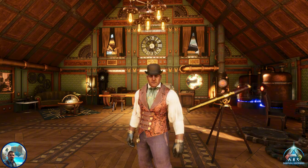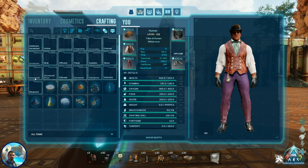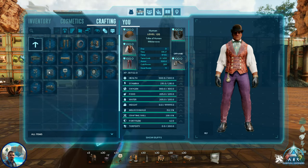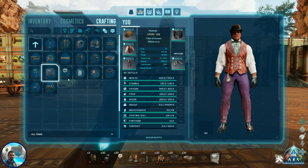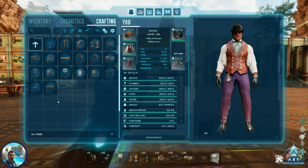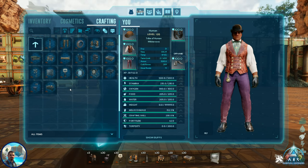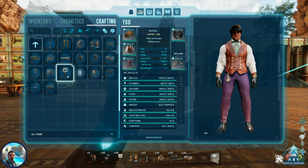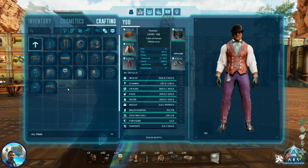So, without further ado, let's get into this. In this mod, you will see, we have to go into our crafting to get to it. It's Steampunk Decor, and all of them have the little AL sign next to it. He does this on all of his mods to make it easier for you to find them when you're using them. As you can see, it has 19 different icons or engrams, but within each one of them, there are multiple items within almost every one of these engrams.